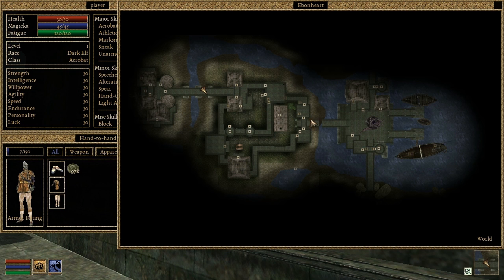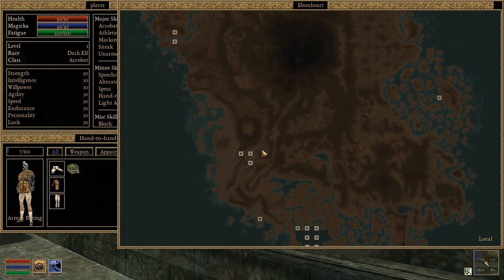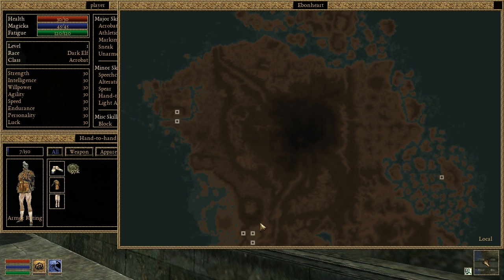The base layer of the global map is now functional. The only thing left to do here is implement the overlay that shows you where you've traveled in your current game.